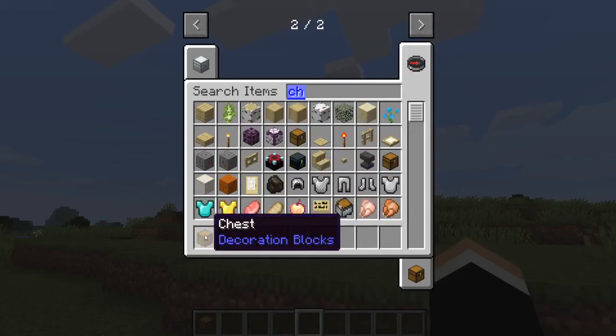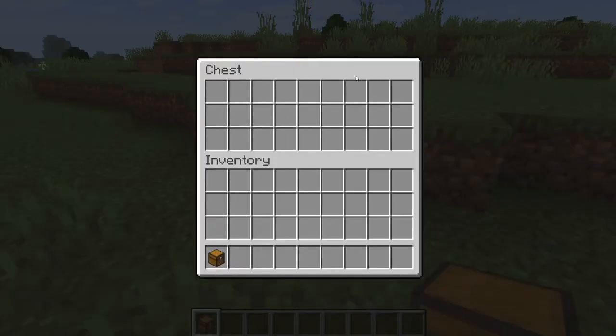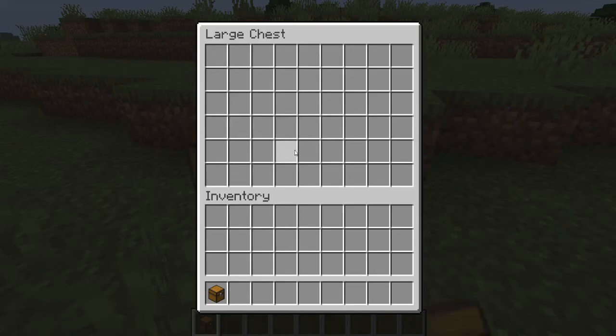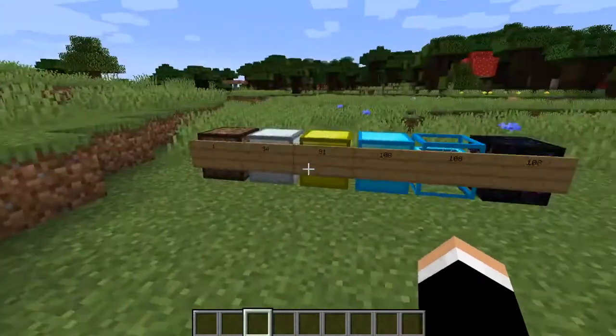Let's look at a normal chest. This is a normal chest size — you don't have many spaces. Double chest, that amount of size. All right, now you know that, okay, but watch this.